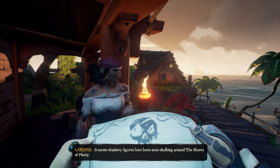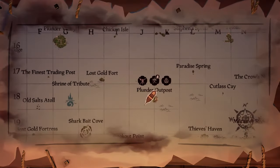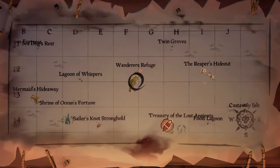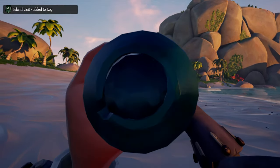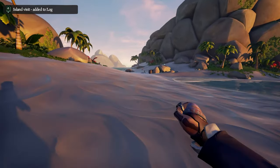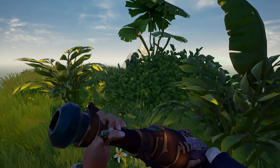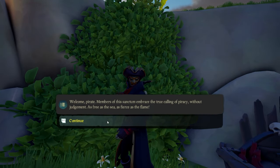First you'll have to talk to Larina outside the tavern on all outposts. Choose the servant's path — she will ask you to sail to Wanderous Refuge, so depending on where you are on the map you'll have to get there. Once you get there you can use your spyglass to locate these ghostly parrots that point you to the servant of flame. The first two times you locate him he'll disappear and the third time he'll stick around so you can talk to him. Talk to him to continue the adventure.